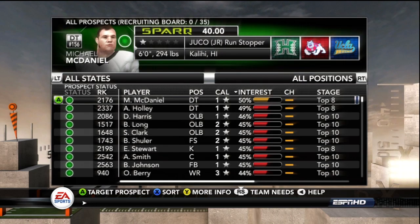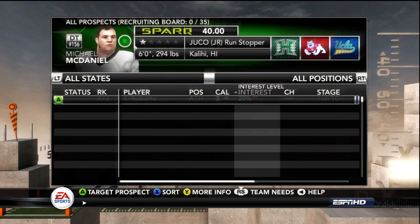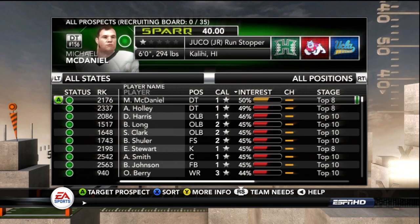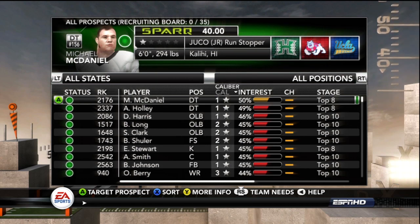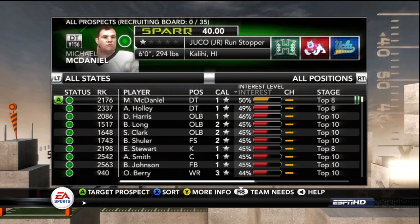What I recommend is going into all prospects and sorting by interest. Go through position by position and see who's interested in you — the green dot means they are interested. Each player is rated by caliber. This first guy is a JUCO junior, meaning he's coming out of junior college and will only be on my team for two years. I only recommend JUCO juniors if you're really looking to fill a hole, because they're not a long-term solution.